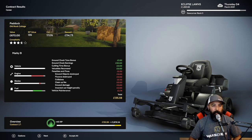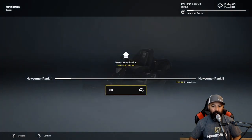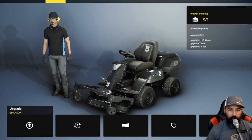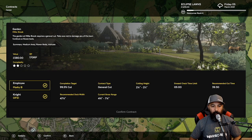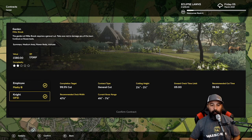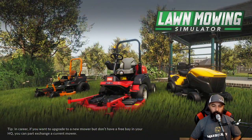Let's see. We got the paddock old nook cottage — 670 pounds. I was mowing this the other day and the mower just broke down on me, so we're going to have to finish up. We're going to use the knight. Let's go ahead and knock this one out, confirm the contract, and let's mow.